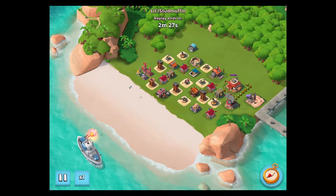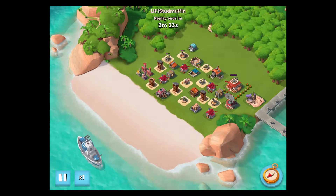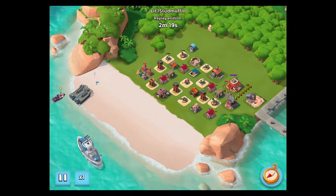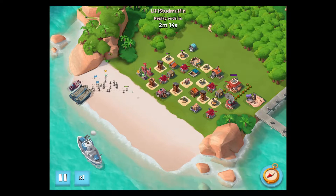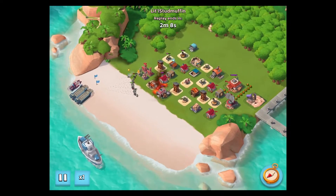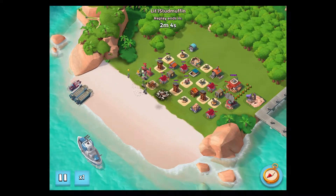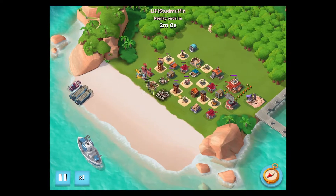So basically what I was trying to do is — this person has his base way back in the corner but he doesn't have anything protecting it, and that's the main thing. To produce some energy, I came in and started attacking his base over here on the left to knock out some of these buildings. When you hit buildings it does two things: it gives you energy and it weakens your headquarters.